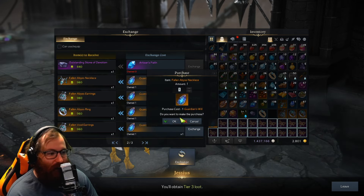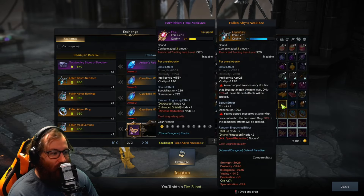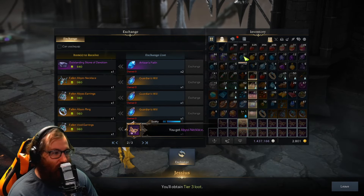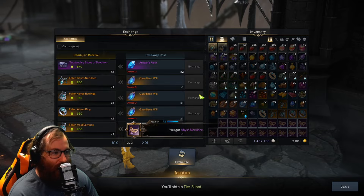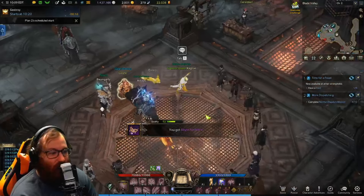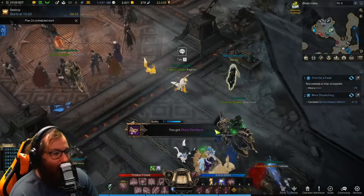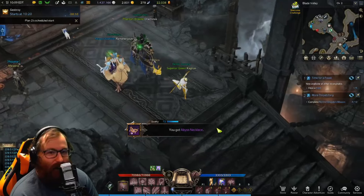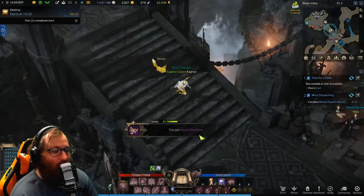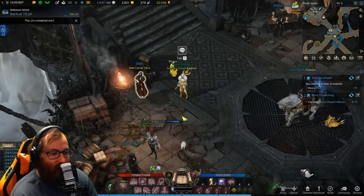I can also spend my legendary ones here to buy another accessory. These are all my tier two accessories that we've just purchased. I now take these extra materials and mail them to my paladin, and then my paladin can dismantle them. The reason you want to do it this way instead of dismantling on this character is because the jewelry gives life shards.